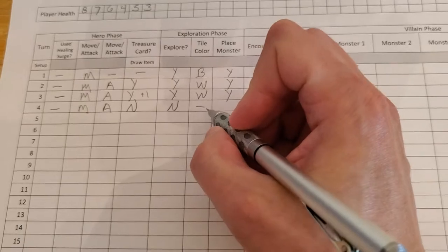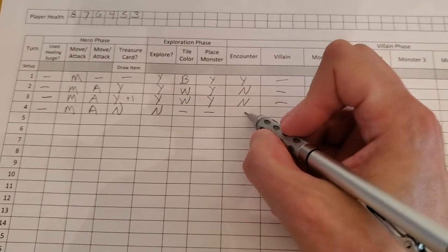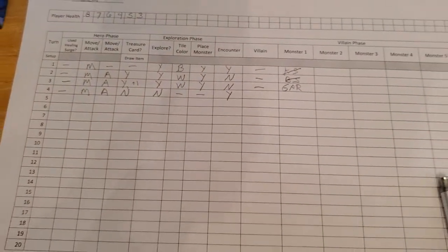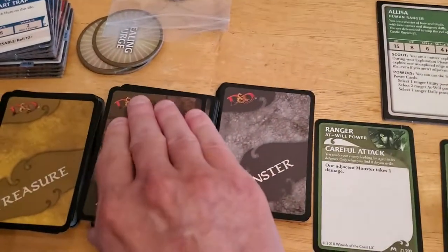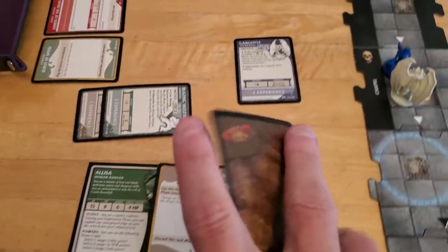There's no new tile to talk about and no new monster getting placed. There is a forced encounter that we have to take. We don't have enough experience to cancel it, so let's hope it's not a bad one — sometimes encounters get really lucky and just fizzle.